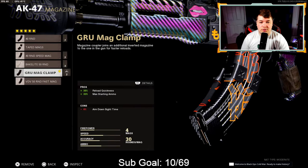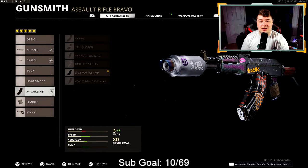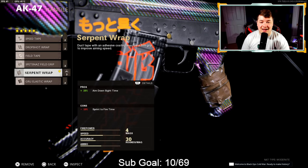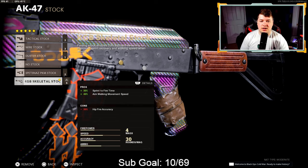Basically what we have is an SMG-like bullet velocity with an AR-type effective damage range, so you can definitely take those engagements. For the magazine I like the Gru mag clamp to keep my aim down sight speed — only sacrificing 6%. You can go with the 40 round mag, tape mags, or whatever you want depending on the map. For the handle we're going with the serpent wrap — 25% aim down sight speed. We don't want the Gru elastic wrap on this one because it sacrifices minus 10% shoot moving speed, but the serpent wrap does not. For the stock I'm going with the KGB skeletal for that sprint to fire speed and 40% aim walking movement speed.